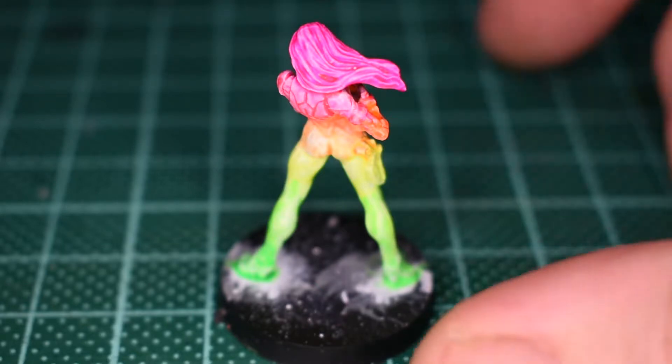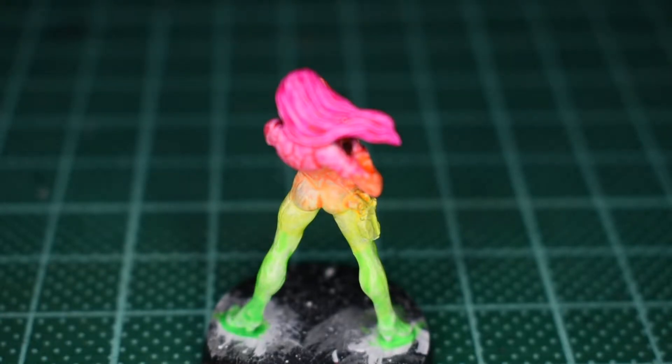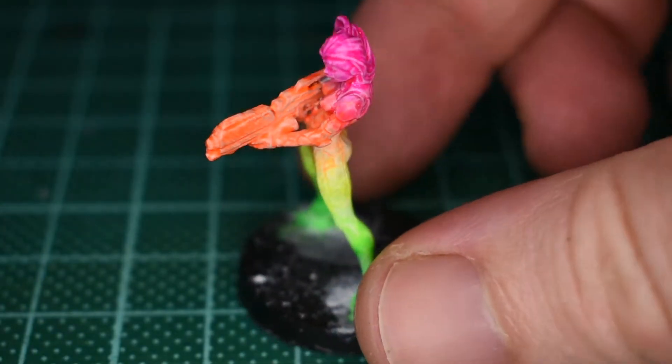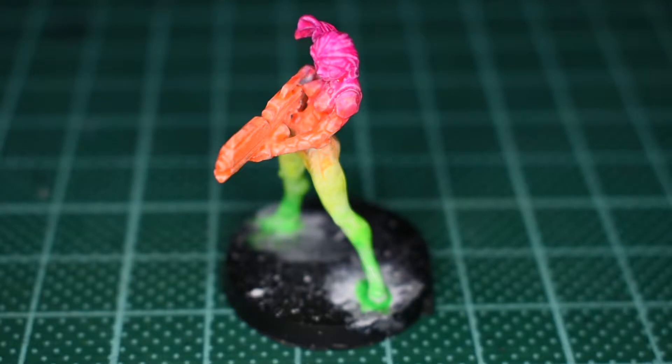This paint takes quite a while to dry. At some points, like when blending orange into the yellow, I had to mix some orange and yellow together in the palette. The green into the yellow was fine to do on the miniature, but the pink into the orange I also had to mix some pink and orange together in the palette just to create a bit more of an even blend.